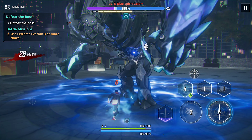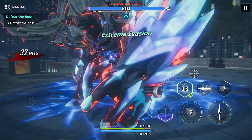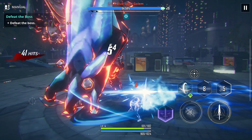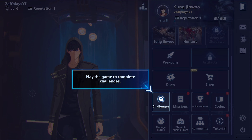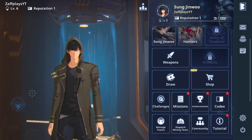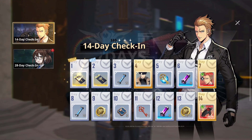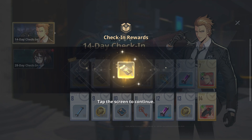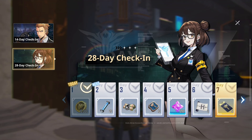Once you unlock gates and complete the first two automated gate missions, that is exactly when you can start the rerolling process. This will happen after you're prompted to upgrade your weapon, and then the message will pop up that you've completed all the basic training required and can access the game freely. You'll know exactly when this is because you'll unlock the daily rewards, which give you those juicy 5 draw tickets.